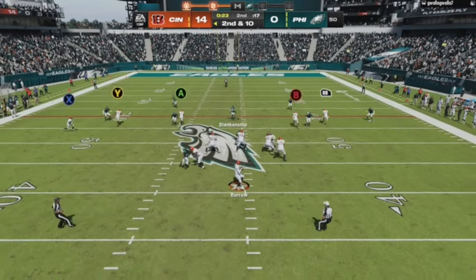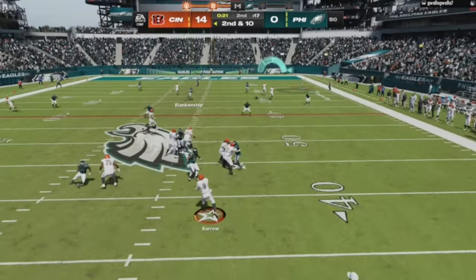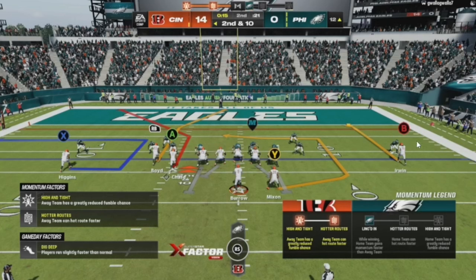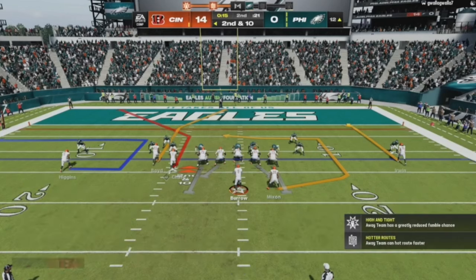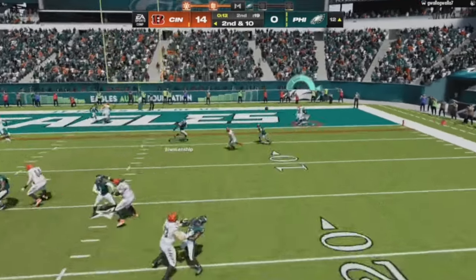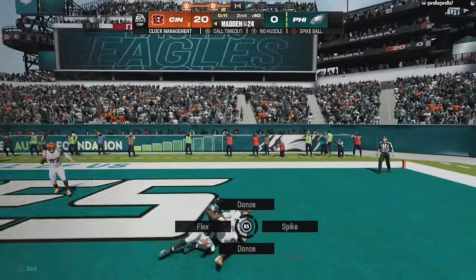With man coverage, make it simple. As a default this play is just good against man coverage. This corner route is probably the best corner route in Madden 24 against man coverage. But I was focused on the curl route — I don't care that he has Darius Slay on him. This is how strong curl routes are. Once I see man coverage I lock in for the curl route, throw it underneath, and we get the touchdown.